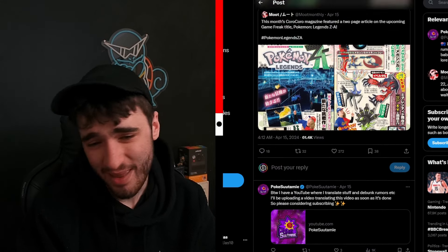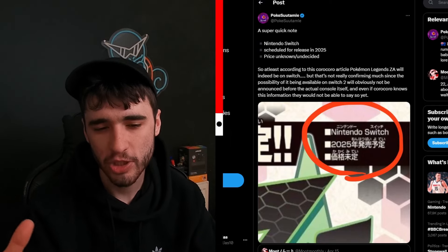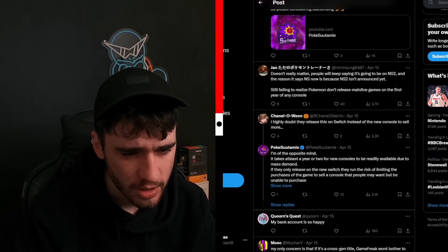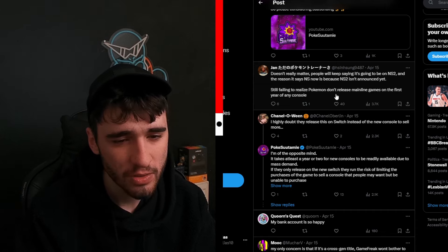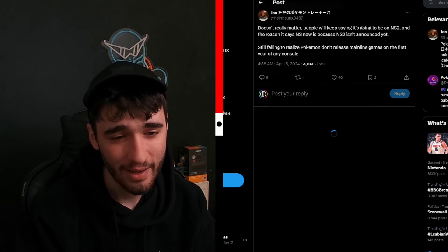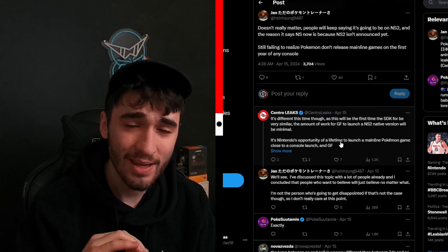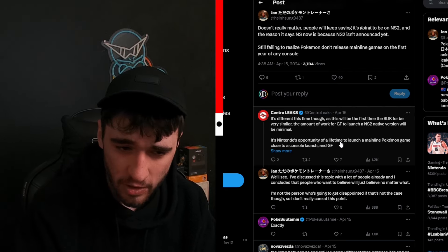So we're going to read through some of the replies, because there are a lot of leak people coming out saying 'this is what this says.' It's not a made-up language — it's Japanese. I don't understand why there's so much confusion with the translation. But this one does sound relatively true, to be fair. It doesn't really matter what people say — it's going to be on Nintendo Switch 2. I think the reason it says Nintendo Switch now is because Nintendo Switch 2 hasn't been announced yet. Someone is pointing out that Pokemon don't release mainline games in the first year of any console — and that's a very good point. Central Leaks actually replied to this: obviously we had Pokemon Let's Go Eevee not being released until 2018, with the Switch releasing in 2016 — they waited a full two years. And then obviously X and Y were released a fair few years after the 3DS.